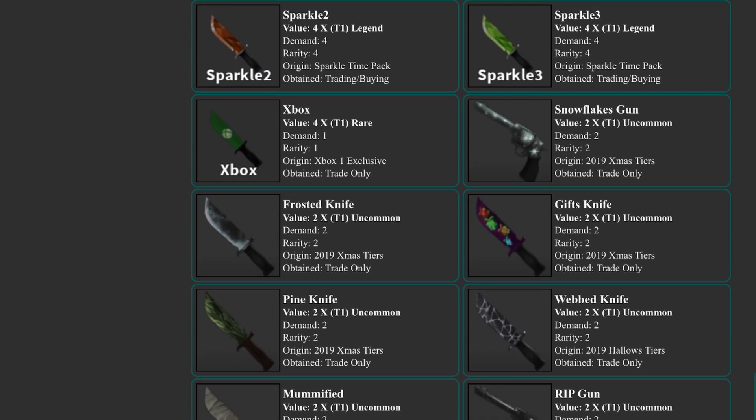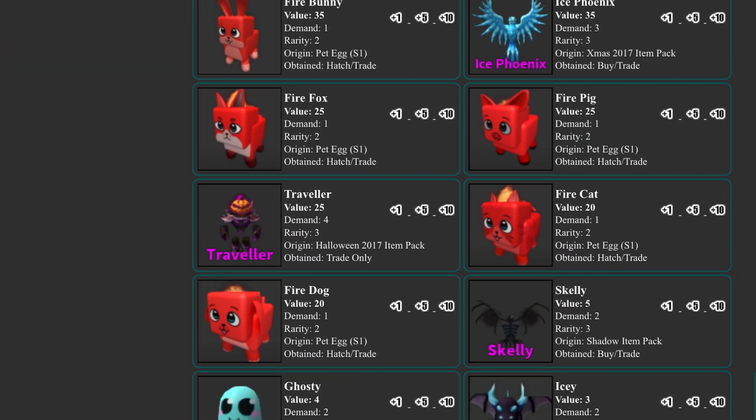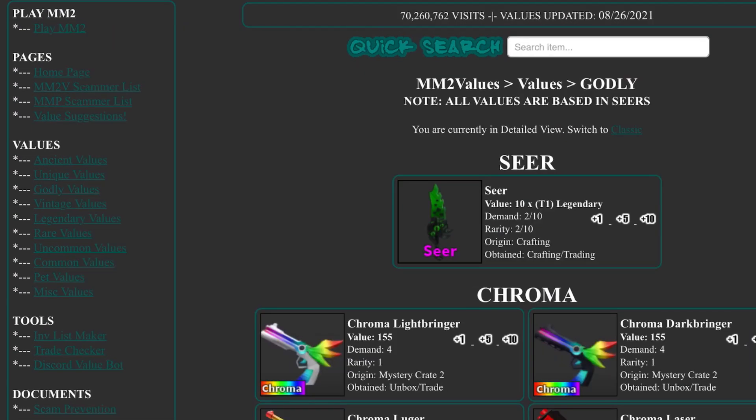Uncommon is also the same. Common seems to be the same too — the Sparkles and Skate sets haven't changed. In Pets, Chroma Fire Pets actually dropped a little bit, but everything else seems the same. Misc also seems to be the same.